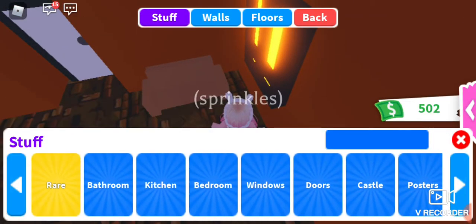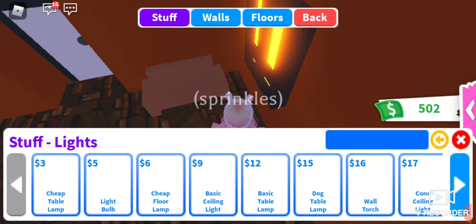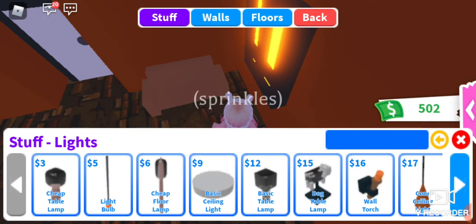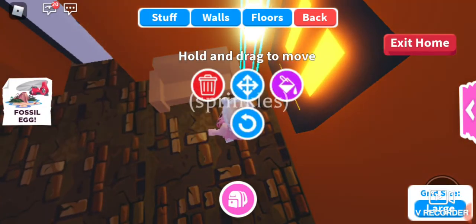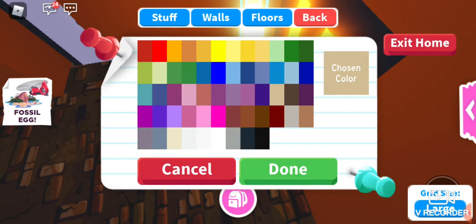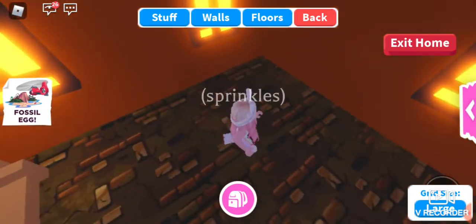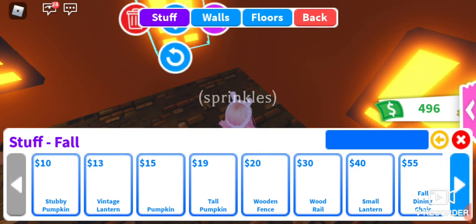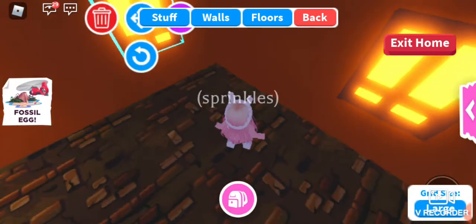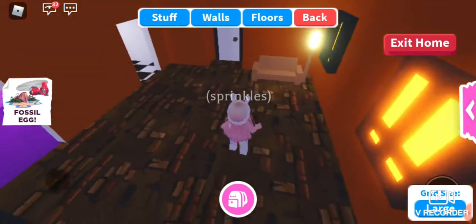Now we need a light — let's go to our light section over here. I'm so excited, we have about five minutes left. This looks good — a good light. Oh, that looks very fancy. Brown — perfect! Now for Halloween we need some pumpkins obviously.